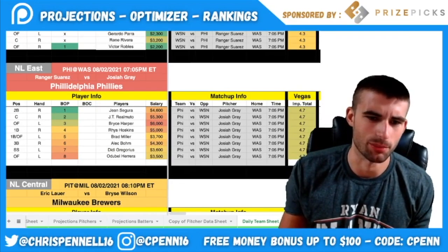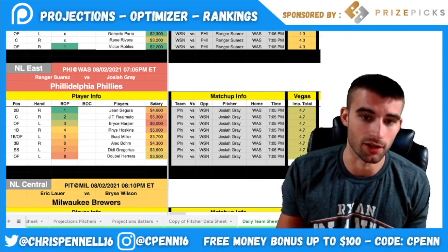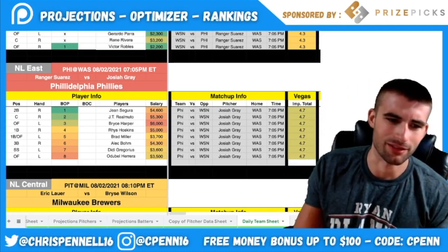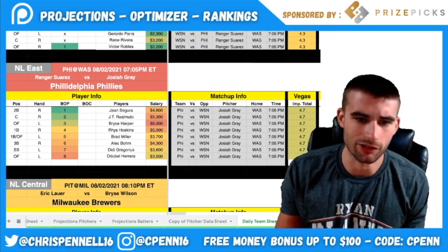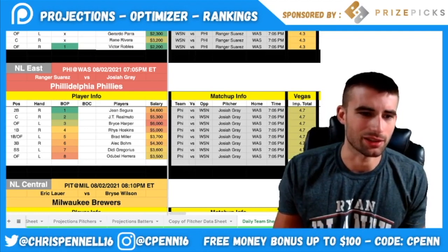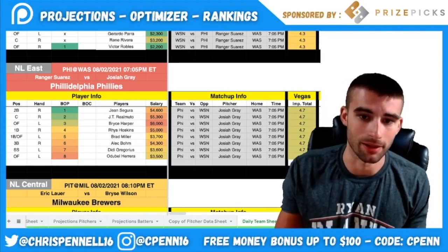The Philadelphia Phillies are also somewhat viable today. I'm not in love with the matchup versus Josiah Gray, a recent addition from the Dodgers, but he probably won't last long and they should see a decent chunk of the Washington bullpen. The Phillies scored big yesterday. Key guys: Bryce Harper, Didi Gregorius, Brad Miller on the lefty side; JT Realmuto, Jean Segura, and Rhys Hoskins bring power. I don't love the Phillies today but they're decent, and I don't think they'll get much ownership. Harper and Realmuto are the top one-off options.